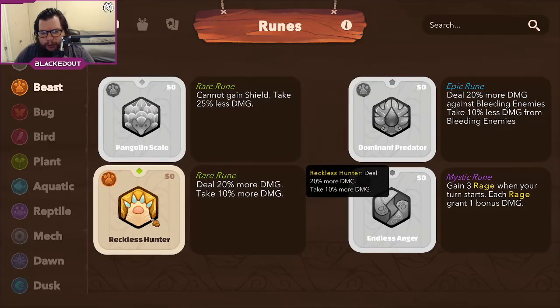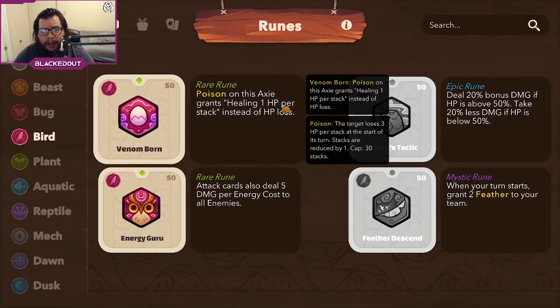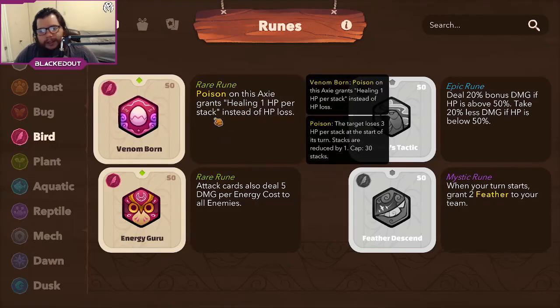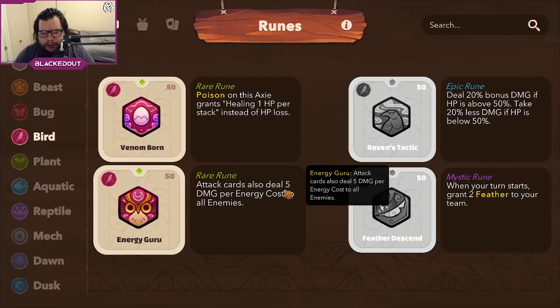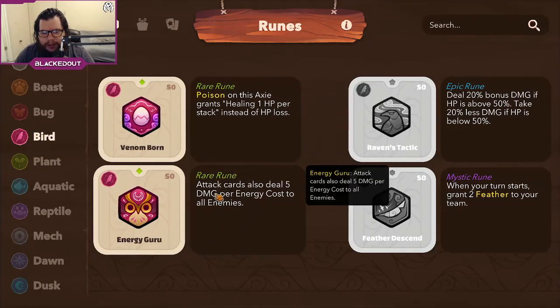We also got a rare rune that lets you take more damage and deal more damage — really strong because you can make a very powerful beast from it. We got no bugs, got double birds, got one where poison on the axie grants one health per stack instead of HP loss, which could be a good counter for tournaments. Attack cards also deal five damage per energy to all enemies, which is decent for an AOE deck.